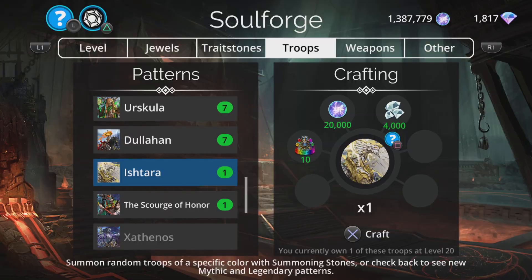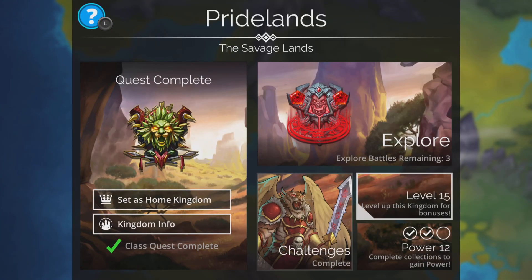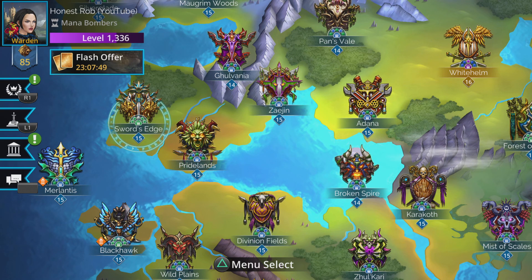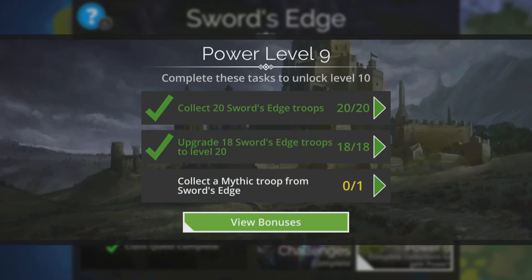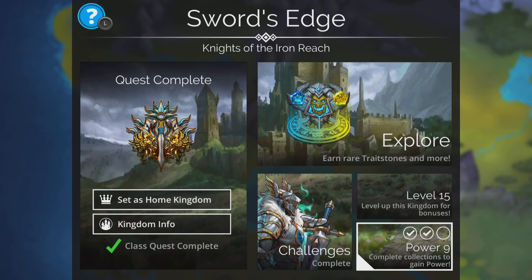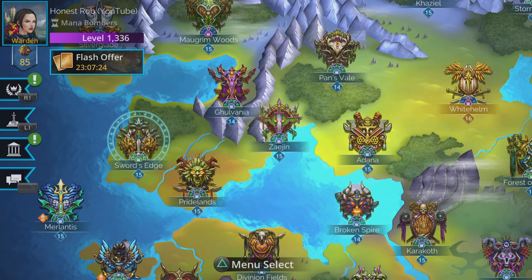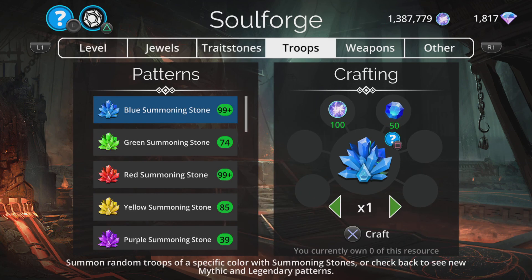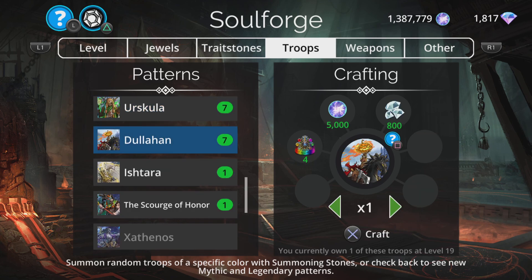The only reason I'd craft something like Ishtara is if it's holding you back in Kingdom Strength. For example, in Pride Lands I've got the mythic via an uberstep, so I'm at power level 12 heading to 13. But somewhere I haven't got a mythic, I'm stuck on power level 9. If a mythic from that kingdom appeared in the Soulforge, I'd probably craft it just to unlock that power level — because once I get it, I can likely hit power levels 10 and 11 very quickly. That's another reason to craft a mythic you don't necessarily want but need to progress.